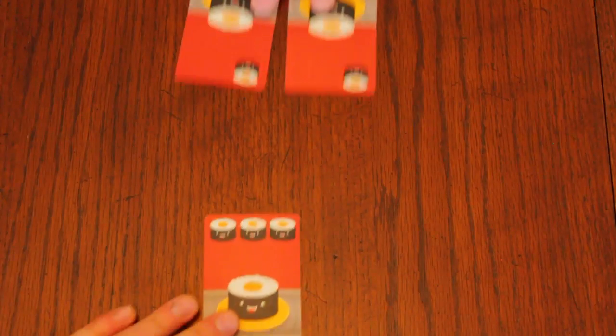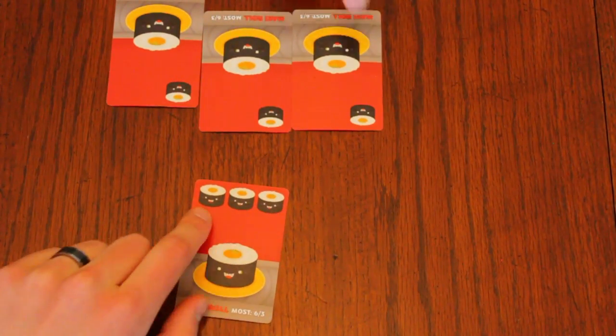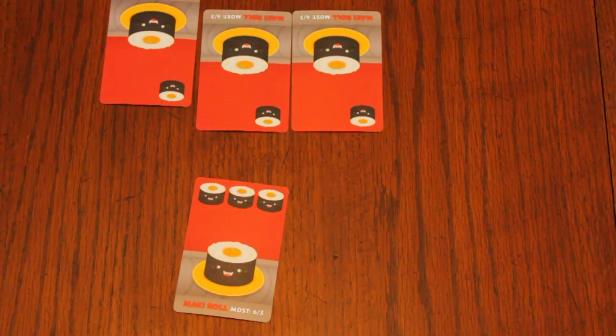The player with the most maki rolls earns 6 points. If there is a tie, the 6 points are split evenly, ignoring the remainder, and no points are given to second place. If there is no tie for first, the player with the second most earns 3 points, which are again split evenly ignoring the remainder if there is a tie for second place. You must have at least one maki to earn points this way.